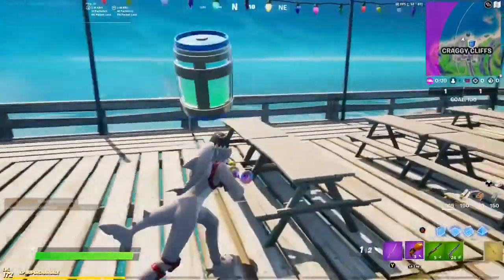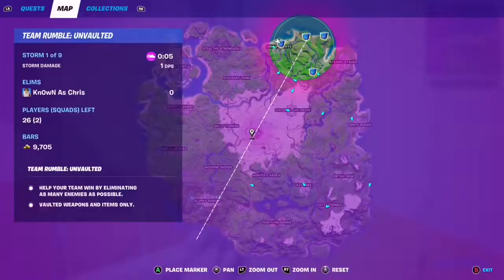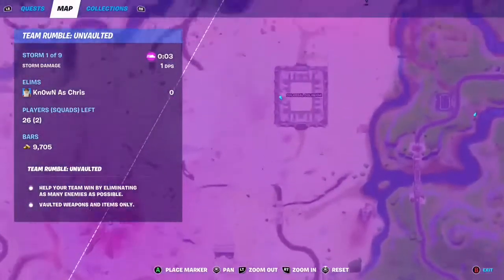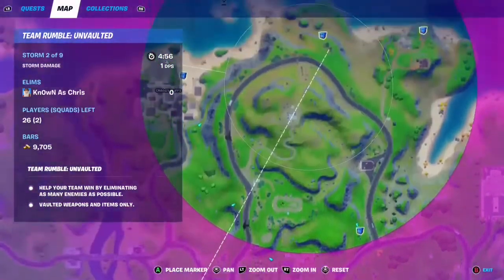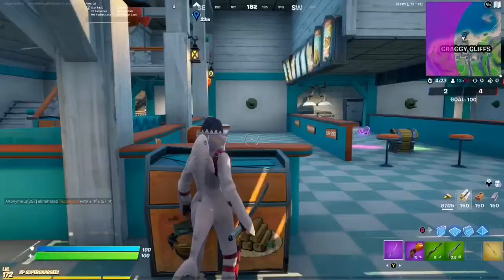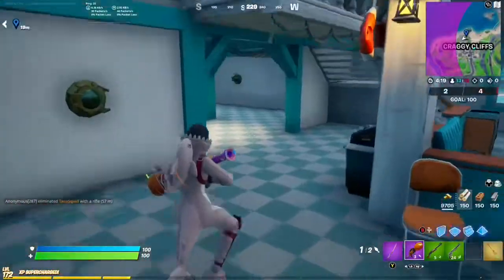Good thing the two restaurants were pretty close to each other. Let's take a look at the map. We started at the Pizza Pit, which is right by Colossal Coliseum, and then went all the way up to Craggy Cliffs to the Fish Sticks restaurant. I do hope you found this information useful, and as always, thanks for watching.